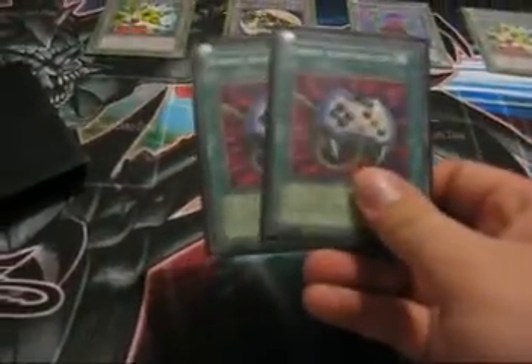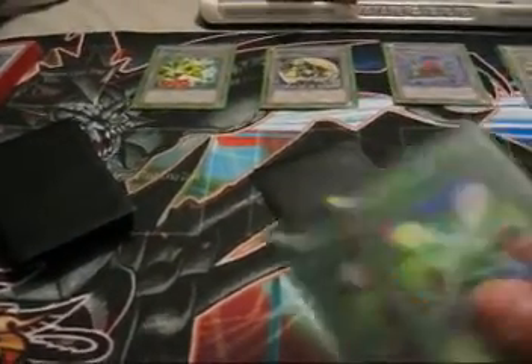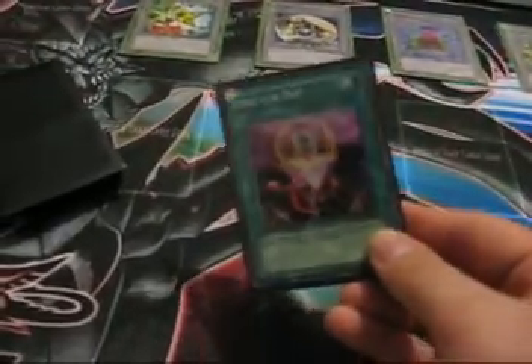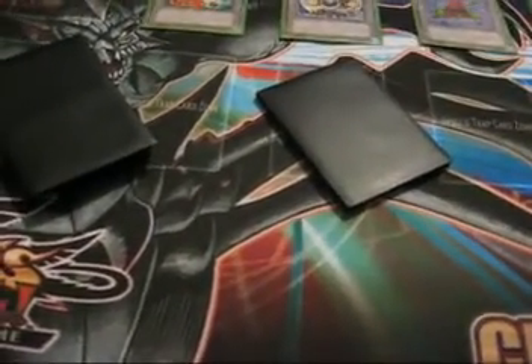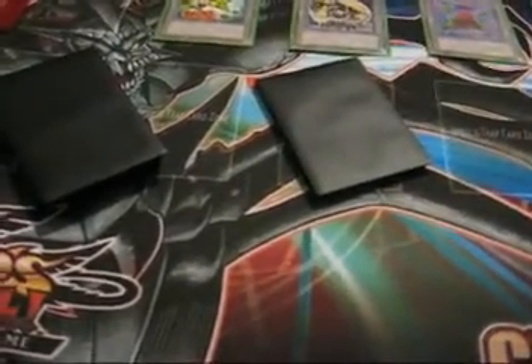Those are the monsters. Moving on to spells: two Econs — with the amount of Dandy Tokens in there, it pays off to have those, because you can sack off the token to take control of a monster and save yourself from an oncoming attack. Two Soul Exchange, subject to change — I'm thinking about dropping it to one. One for One, shiny. One Brain Control. One MST. One Premature Burial — if somebody's willing to trade, I need a foil version to get this deck blinged out. One Pot of Avarice, because I do go through monsters fast enough if I don't get my Alchemists, and I need the recycling and extra draw power. One Allure, because I run more than enough Darks to support it. And Heavy Storm.